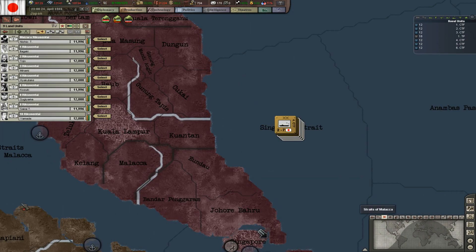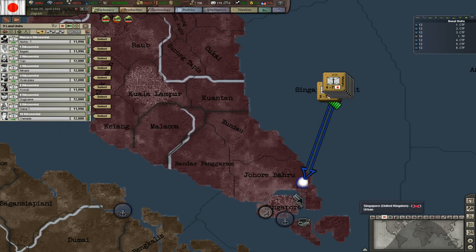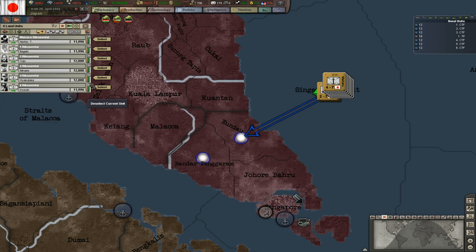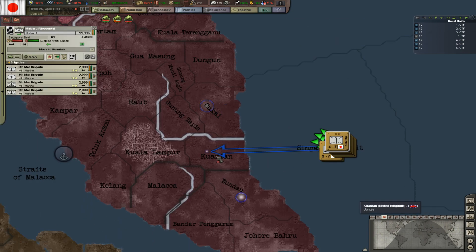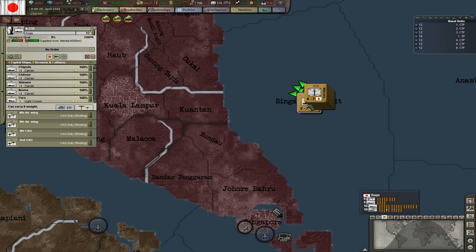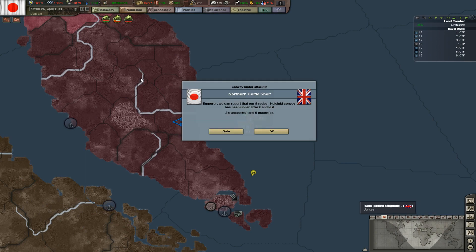Send — pause first. Select the units, attack Singapore directly with two. Attack this, and take this out as well. Basically one per province is what we're going for, and two in some cases. Unpause, keep it on speed four — that should be good enough. We're winning the battle of Singapore, which is very good!